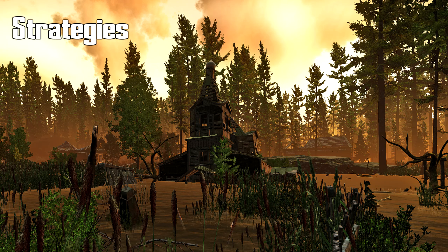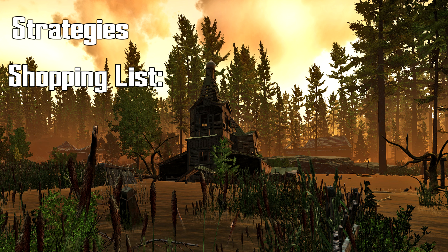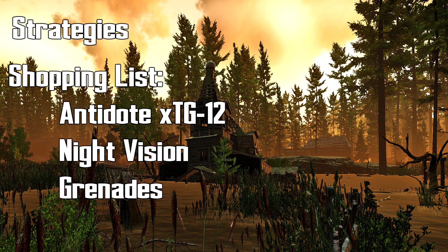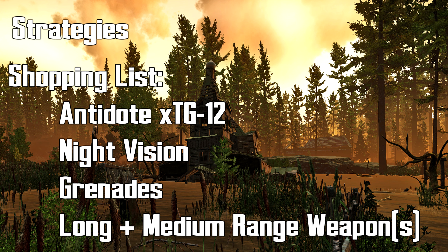Let's go over a couple strategies on how to kill them. Before you enter the raid, check your shopping list. I would highly recommend spending the money to get at least one antidote from the flea market — no matter the price, it's worth it if you're serious about hunting cultists and returning with their loot. Only bringing a flashlight is not going to cut it. You will want some sort of night vision depending on your budget. You can also use thermals if you can afford it. Grenades will be useful, so definitely grab a couple.